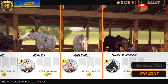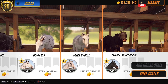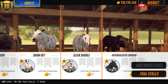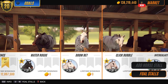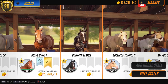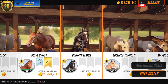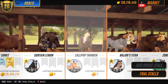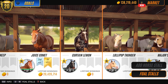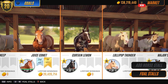So let's check out this batch. We had Click Bubble and Intergalactic Shroud, which is a bit of a mouthful. Click Bubble looks really nice and cute. I may use these for a breeding set before I get rid of them. And once again I'm going to try with this Curtain Lemon - you are being a bit of a lemon Curtain Lemon because you are not giving me your coat on a level ten horse. That's what I need.